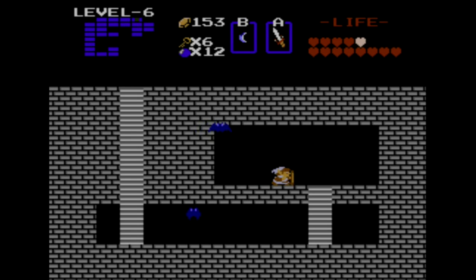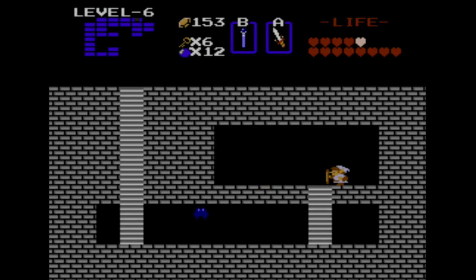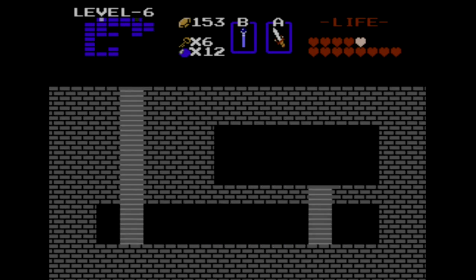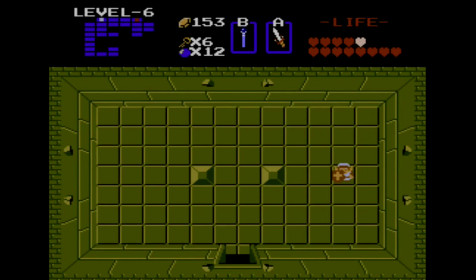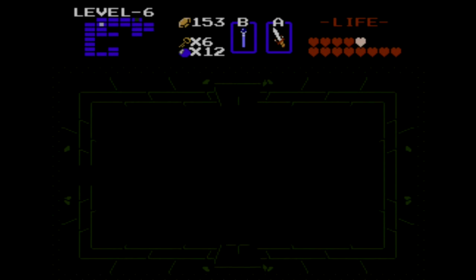So this is a distance weapon, of course. It makes the same sound effect as the Wizrobes do. Let's see — shoot a little magical beam. It's about as powerful as your second level sword, maybe a little weaker than that. So it's essentially a reusable distance attack, which is nice. We'll be using that occasionally. A lot of enemies are actually immune to it. It would be really nice if we could use it on Wizrobes, but we can't.